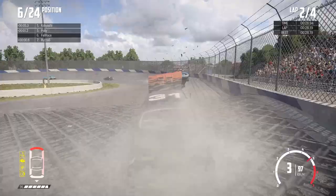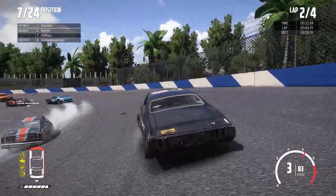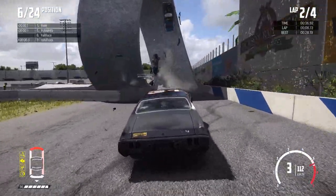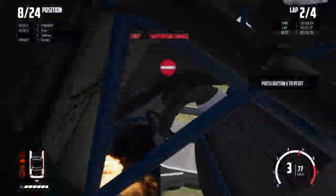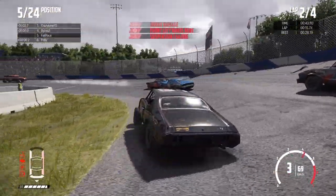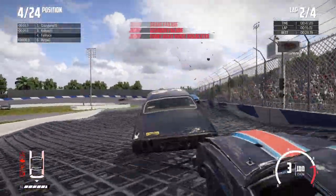I am playing this with normal damage rather than simulation damage because it's going to get a little bit crazy, and the last thing you need is stricken cars blocking the loop entirely. There is someone upside down but they are out of the way. Someone's roll cage has fallen out — that's not how roll cages work and that's definitely not safe.